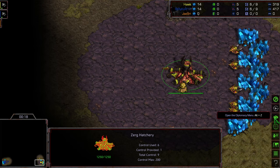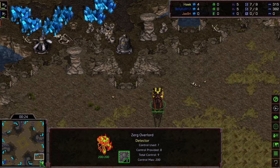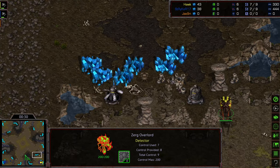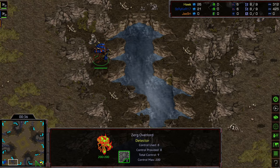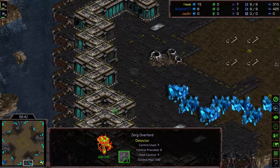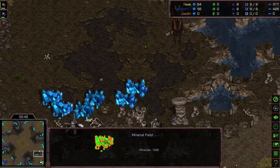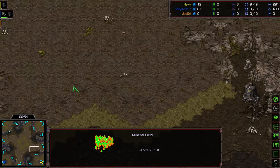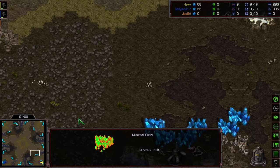This is going to be on Largo, which I'm not sure is going to be all that relevant in a ZVZ matchup. It is a larger, more macro-oriented map. Well, it's a larger map for players. It's got this cool design — I like it. It's just very aesthetically pleasing. Overlord moving to the north for Hawk. Overlord moving to the right, bottom right-hand corner.